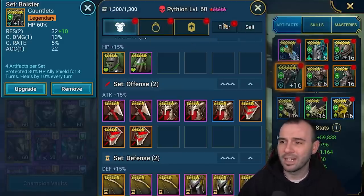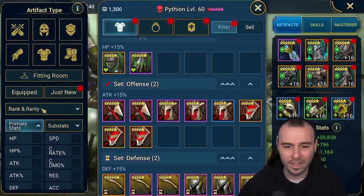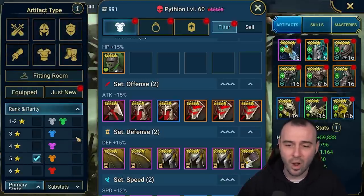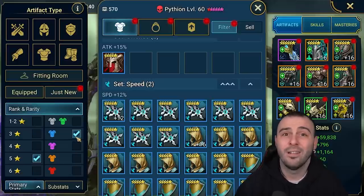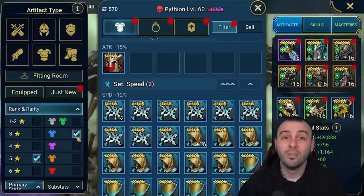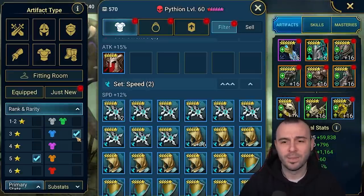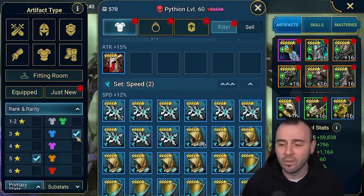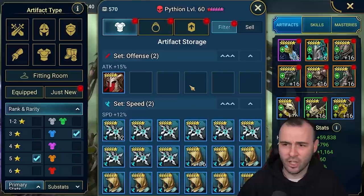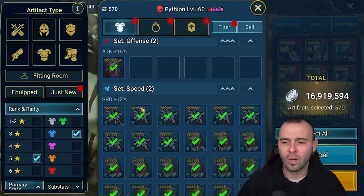If we have a quick look at this account and go to the filter, the main thing I'm usually doing is checking out the five-star rare gear. If we have a lot, that means it's going to be a pretty straightforward, easy cleanse. So much rare gear at five-star is definitely going to hold you back, especially if you're still building your faction wars teams. You can still use some of these pieces, but when cleansing, I'd suggest selecting all — though it doesn't mean selling every single one of them.